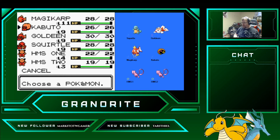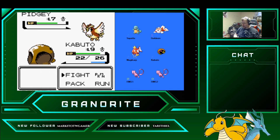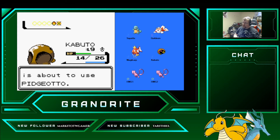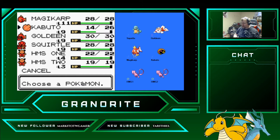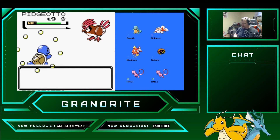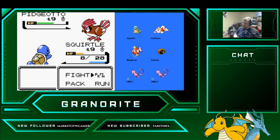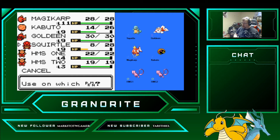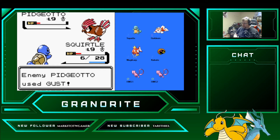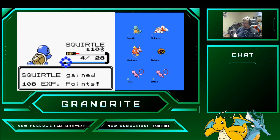Falkner sent out Pidgey. We're going to start off by switching to Kabuto. It's going to Mud-Slap us down. We need one more Scratch, Kabuto. There it is. Then we'll switch back to Magikarp and swap to Squirtle. Let's see if we can get some Tail Whip in here so we can use some Potions. I would really like Squirtle not to go down. Squirtle learned Withdraw.